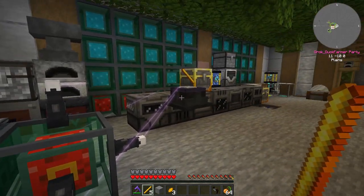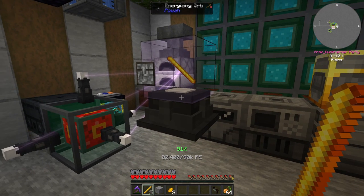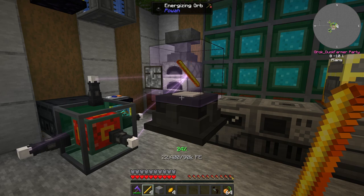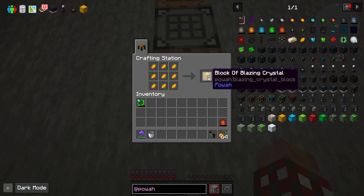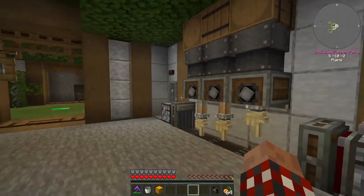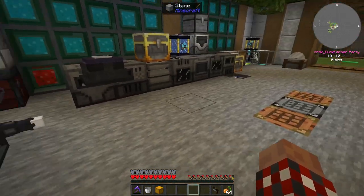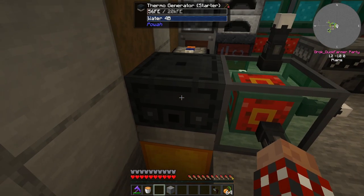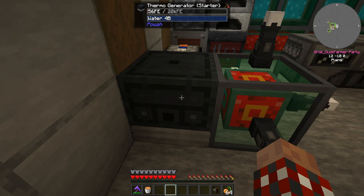There's one better than that, which is what I'm making first. Since I've got the blaze rods and power coming in, I decided to make a blaze crystal. This is the blazing crystal, and I want to make a block of it. It will take a few seconds to generate — and there's number nine. Let's drop that into here and make a block of blazing crystal. Drop that in, and now we're up to 56 FE instead of 20. This is 280% better than lava. So yes, I'm going with that — that's a much better deal.